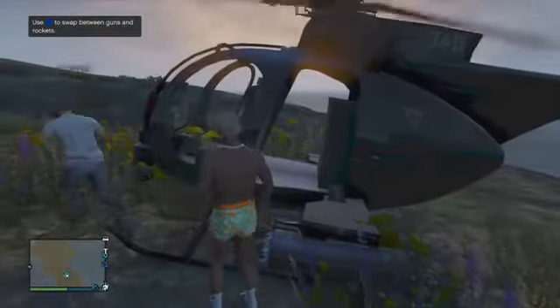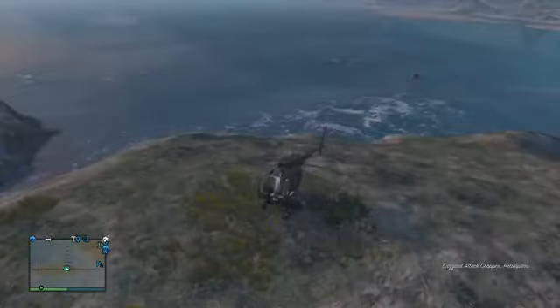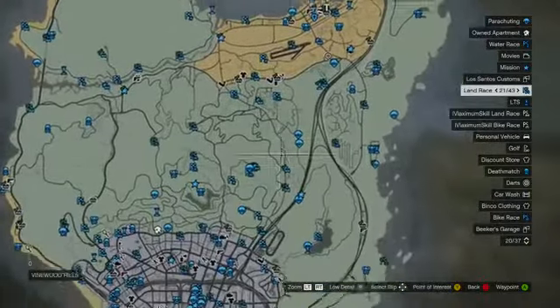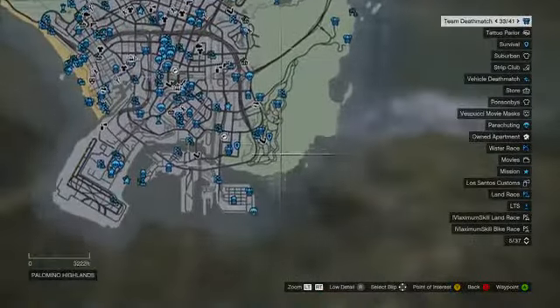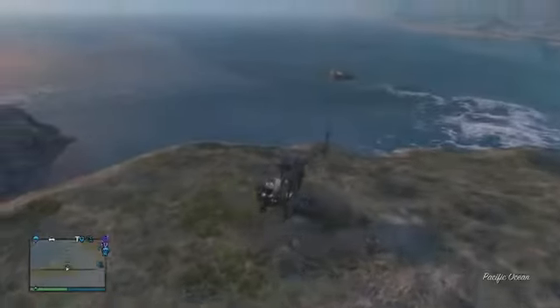Once you've spawned into the GTA 5 Online session, you want to grab a helicopter — either by calling Meriwether or finding one at an airport. Then you want to mark this area on the map: it's in the very bottom right portion of the map. Mark the very corner of the map, because that's where you're going to be going.